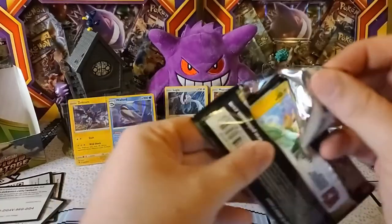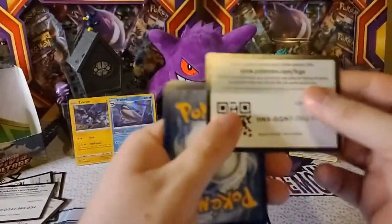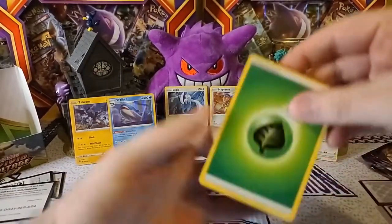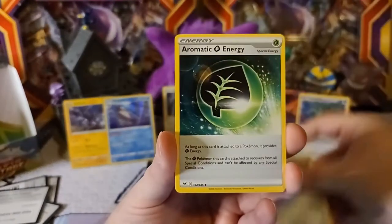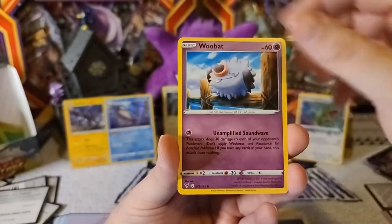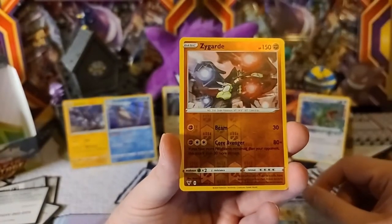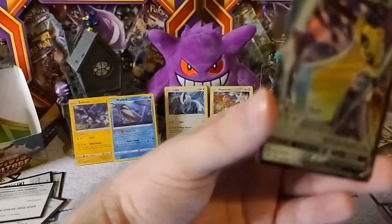We're about halfway through here, hopefully we got some more good pulls coming. The left side might have been a little more lackluster but we shall see. Galarian Stunfisk, Aromatic Energy, Mighty Hyanna, Electric, Execute, Eevee, Wubat, Arukura. Zygarde is the reverse and Eglish V is our rare — we got another V card!